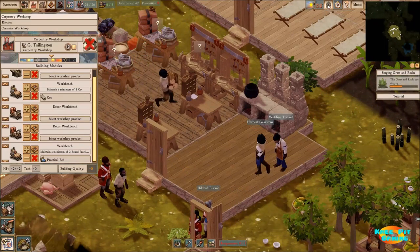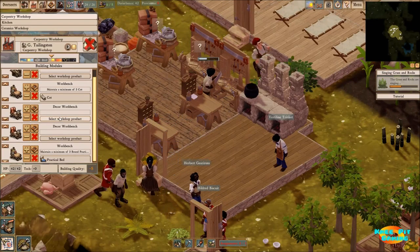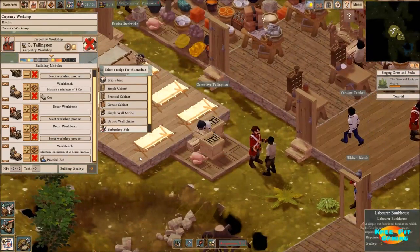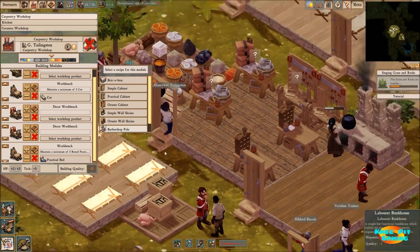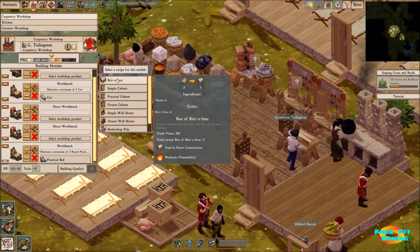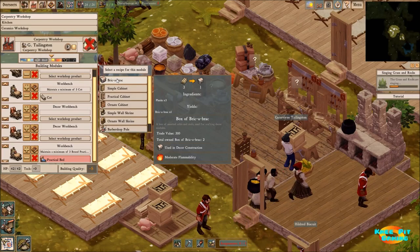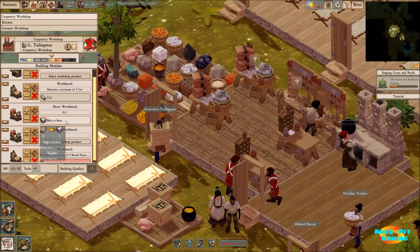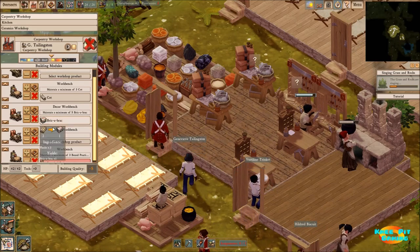Let's take a look at our decor workbenches and slow things down while we're talking. We need to upgrade our beds for happiness and quality, as well as the workplaces. The basic idea is that we're going to need to take three planks and make one bric-a-brac. So we're going to want one always working on that, and change this to always maintain about five of these.